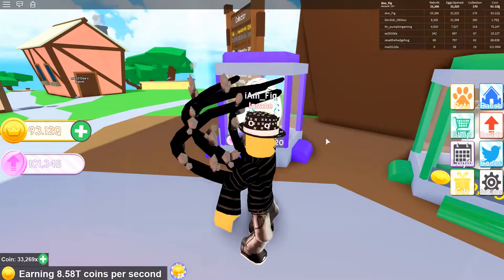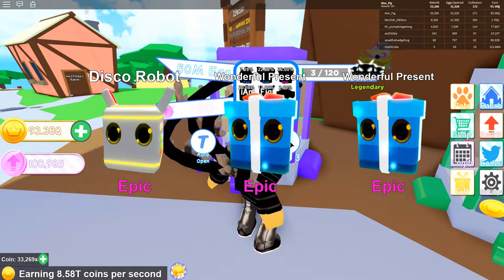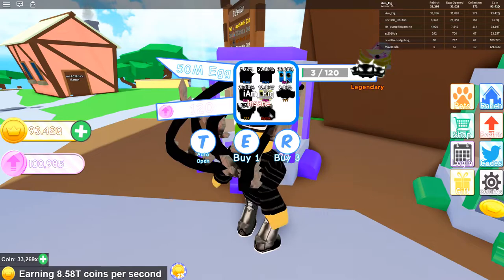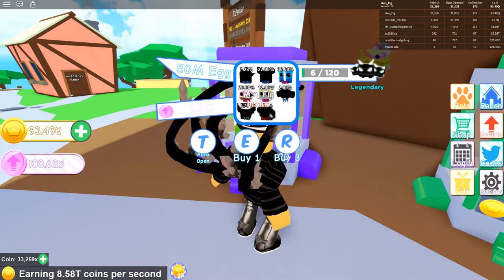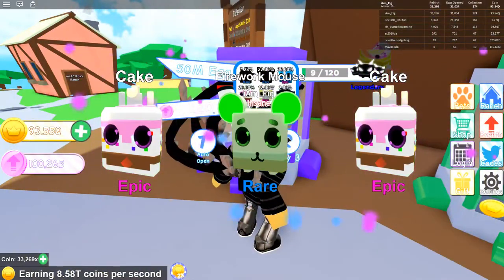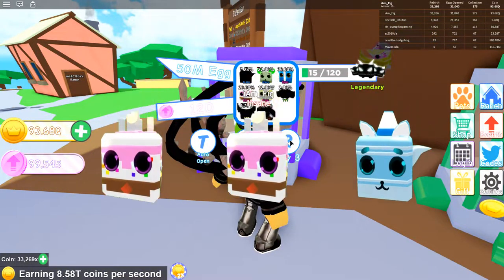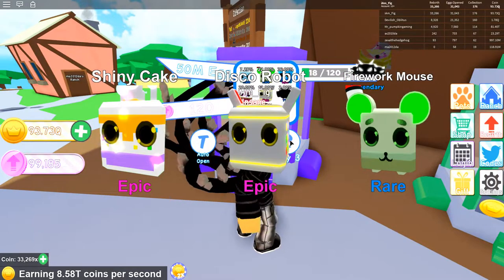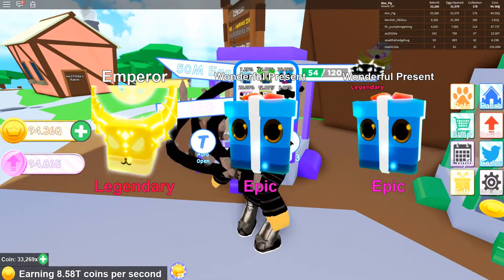Here we are back at the 50M egg place — look at all these awesome pets we're gonna get! There is a mythic they added, hopefully I'll be able to get that soon. Let's go! We got a Disco Robot, Wonderful Present, and something else — two already! Got Cake, Wonderful Present — three of eight so far. Then the Firework Mouse, more Cakes, Party Fox, a Shiny Cake, and a Shiny Wonderful Present. Then a Legendary Emperor — awesome!